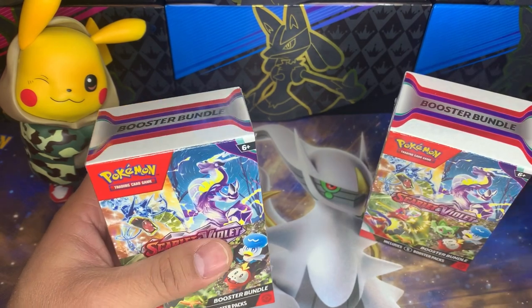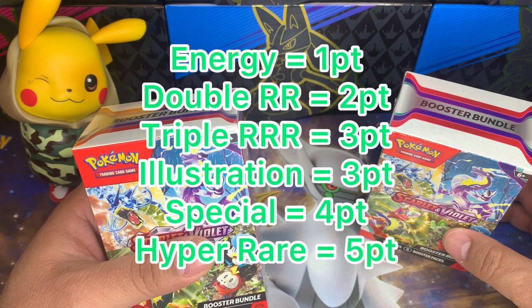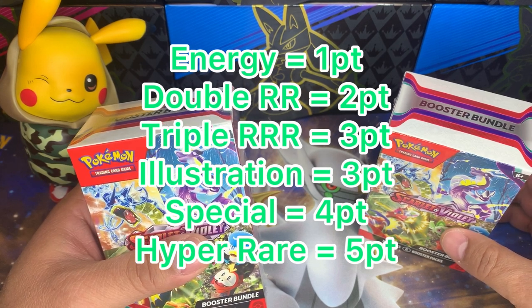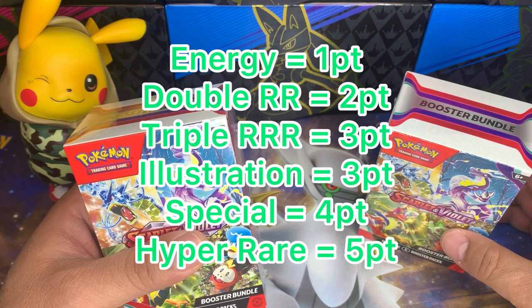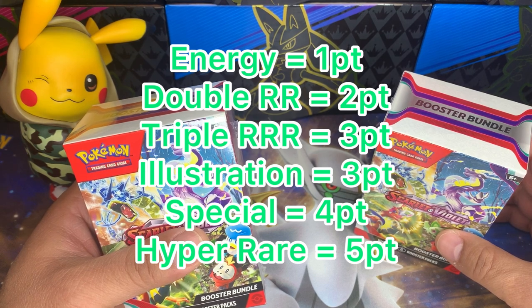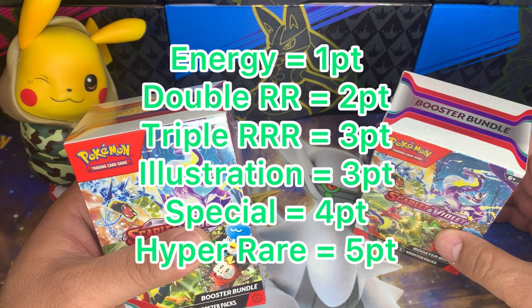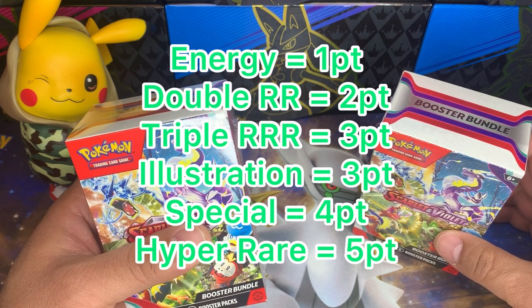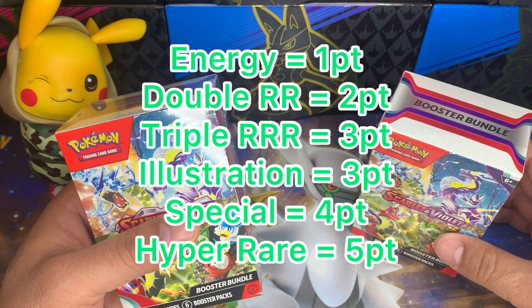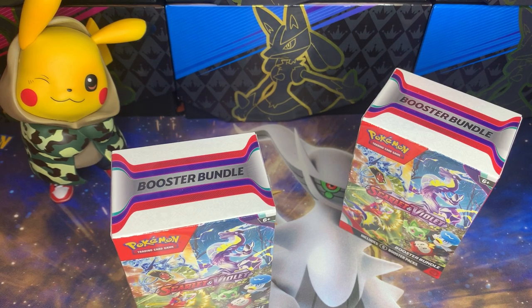Our point system is going to be pretty easy, they've streamlined the rarity system. Single R's are not going to be worth anything because they're in every pack. We're going to start with the double rares, which are the EX cards — they used to be V cards. The ultra rares, triple rares, are going to be worth three points. Illustration rares are going to be three points as well. Special illustration rares are going to be four points, and those gold cards are going to be worth five points. The guess-the-energy is going to be one point.